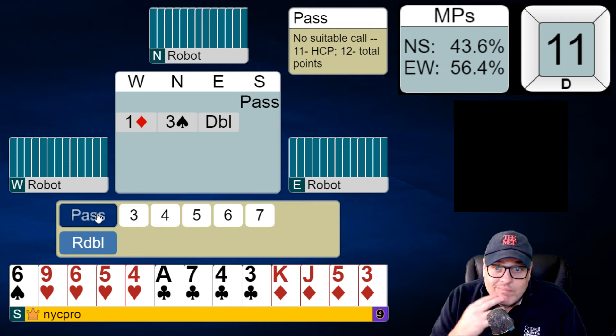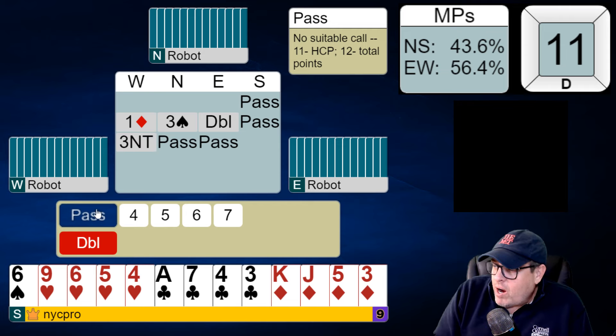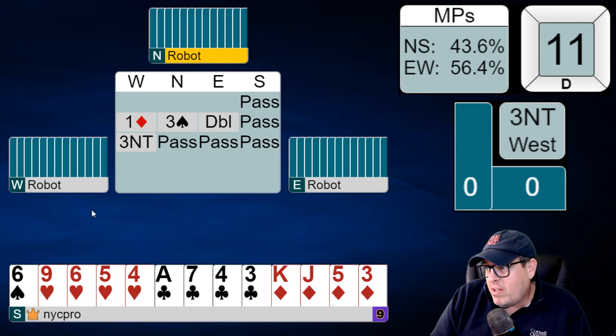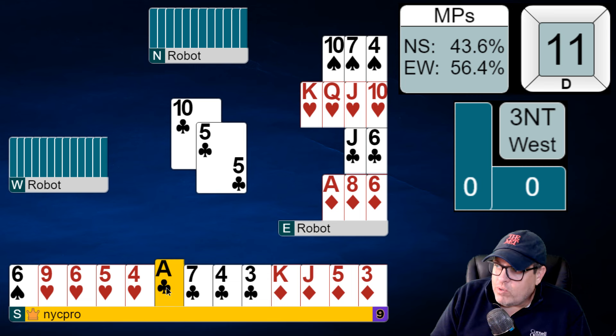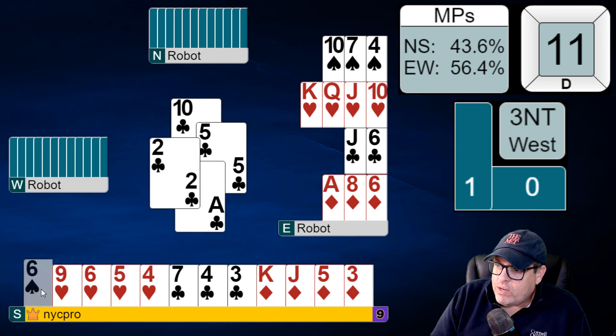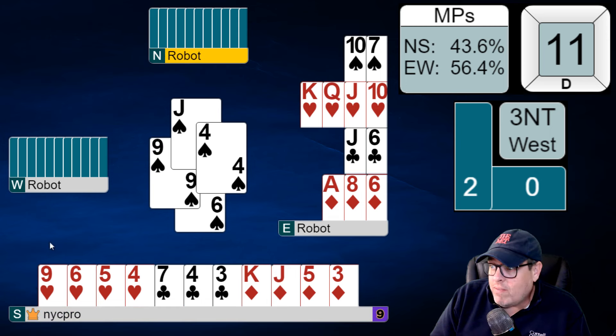A diamond, three spades, double — happy to say pass. Our partner has a lot of spades, we have nothing to say to them. Interesting — they led the 10 of clubs. This looks like they're trying to find a way to us so we can lead a spade through to them. We're happily going to do this. Sometimes you might play low here, but it looks like they really need a spade through, and we are going to give that to them.